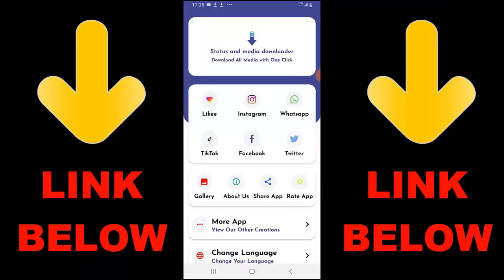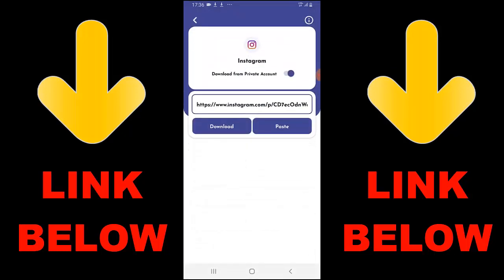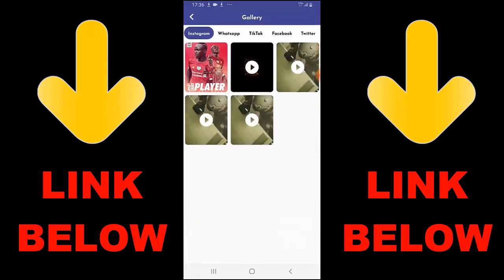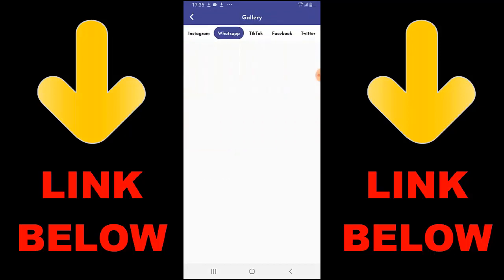Check out this trending app called Status and Media Downloader - download all media with one click. You can download any videos or pictures from social media including Instagram, WhatsApp, TikTok, Facebook, and Twitter all in one click. Just download the app, copy the link from whatever you want to download, paste it in the app, and you're done. Check the link below to get it.